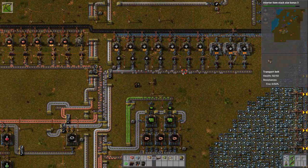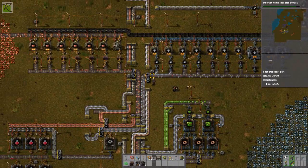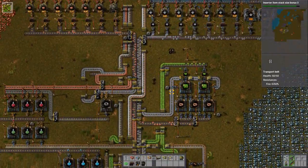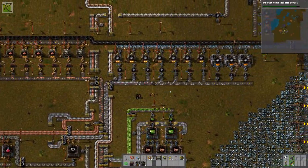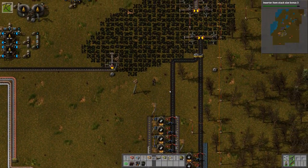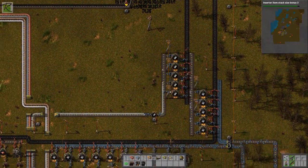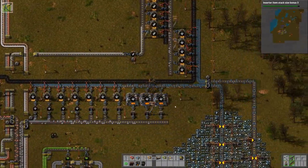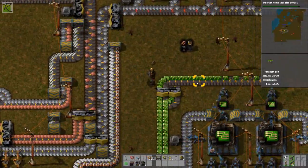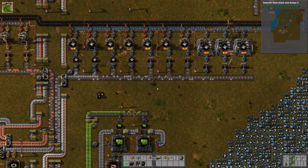Some places I might want one of those splitter-type setups that puts items on both sides of the track. For example, right here with the circuits — everything is on one side but I split it so half comes onto the other side of the track, because then more of the belt gets used.